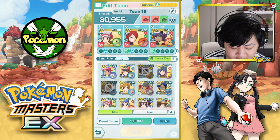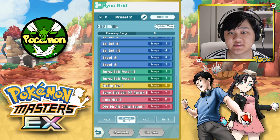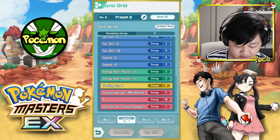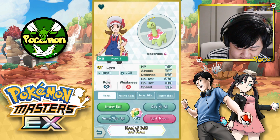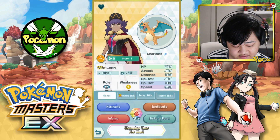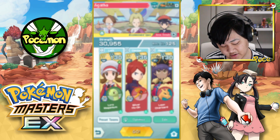We're gonna go with Meganium to take advantage of the sun and give us back some attack, special attack, and speed buffs with Sunny Side Up. Hopefully get MP Refresh so we can max that out. And then Leon, so he can also take advantage of the sun, as well as buff with Galar Flag Bearer. Plus he's just really good overall, so why not?